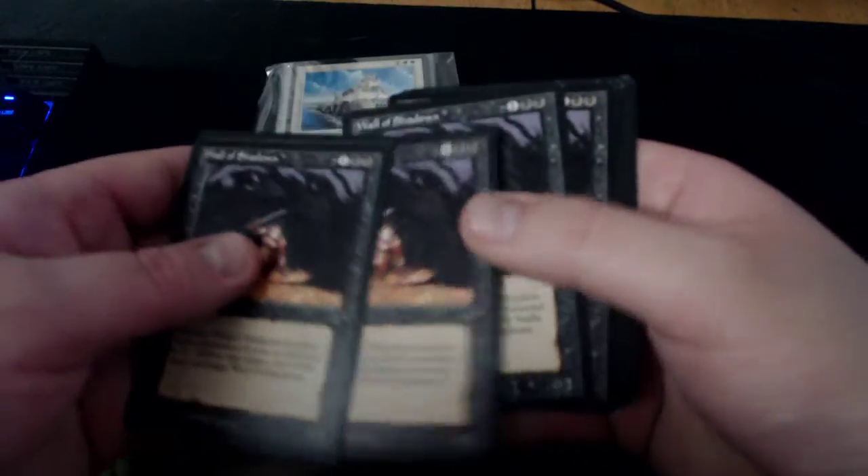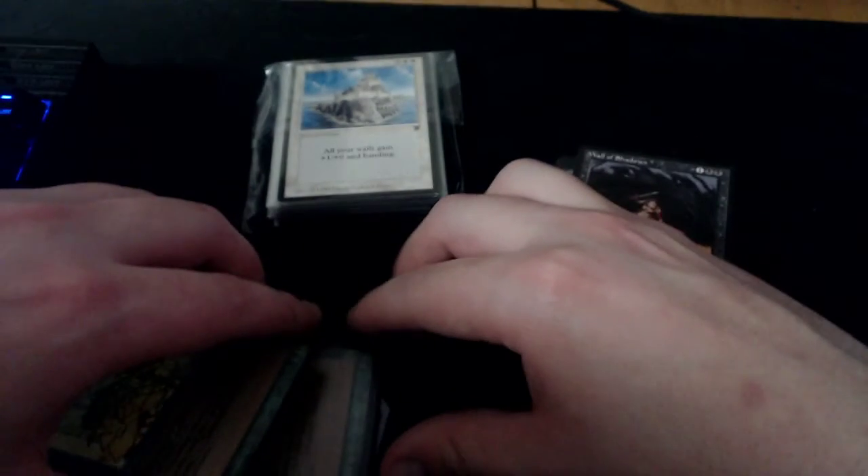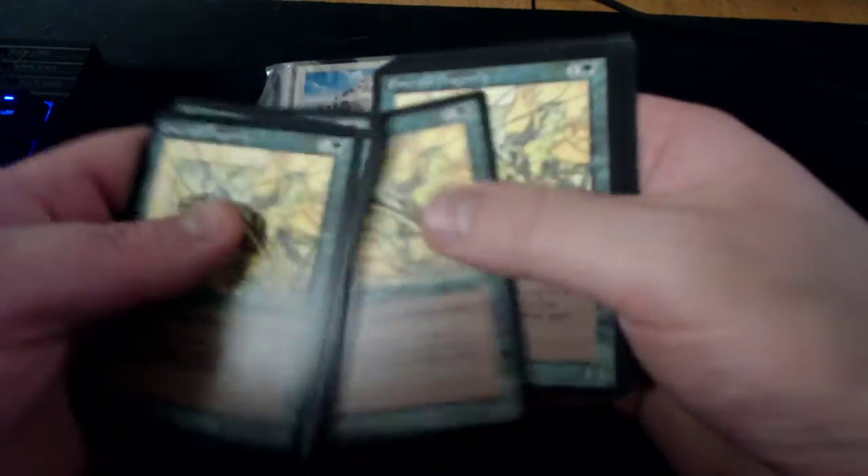Wall of Shadows from Legends — one, two, three, four, five, six, seven, eight, nine, ten, eleven, twelve, thirteen. Love the artwork, pretty self-explanatory. Emerald Dragonfly — they gave me two top loaders, nice of them. Sixteen Emerald Dragonflies, I'll cross-reference them and make sure that's correct. These will go right into binders, they're worth like 50 cents a piece but they'll be over a dollar eventually.